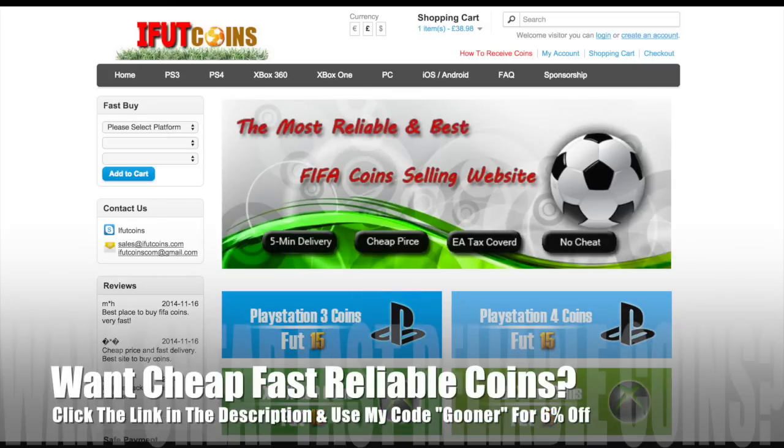If you're searching for Ultimate Team coins, head over to ifootcoins.com — hit up the link in the description below and use my discount code GUNA for 6% off.